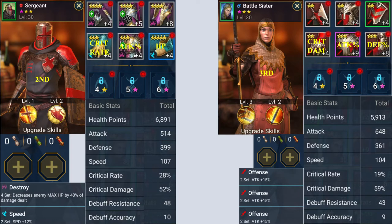Battle Sister is an uncommon champion, also level 30 rank three, only ascended one, with a couple of upgrades. She's in complete offensive sets with a speed of 104, putting her third in the order. Her stats are crit damage, attack, and defense, with armors at levels four, eight, and nine — nothing too high.